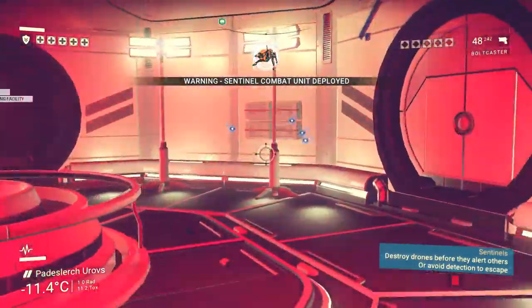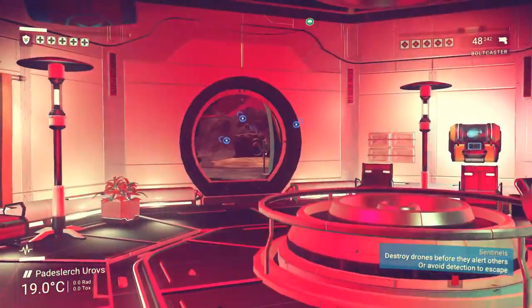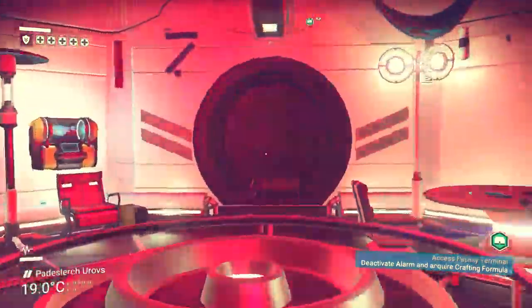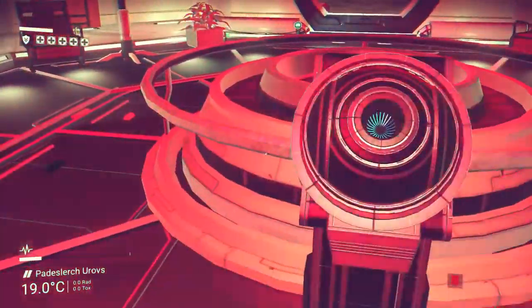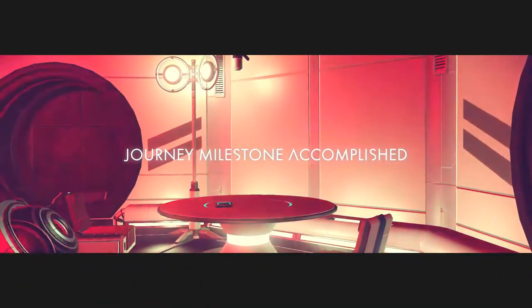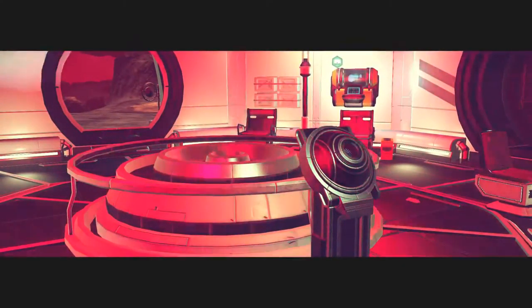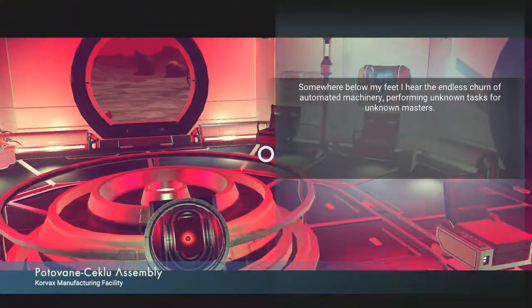Oh, we're going in. Oh my God, it's a giant one - a giant sentinel. Okay, they're deactivated. Deactivate alarm and acquire carton formula. How do we deactivate the alarm? Is it this? Destroyed 10 sentinels. Okay, I'm trying to deactivate the alarm, guys. That hasn't deactivated the alarm, but at least we've kind of done something.